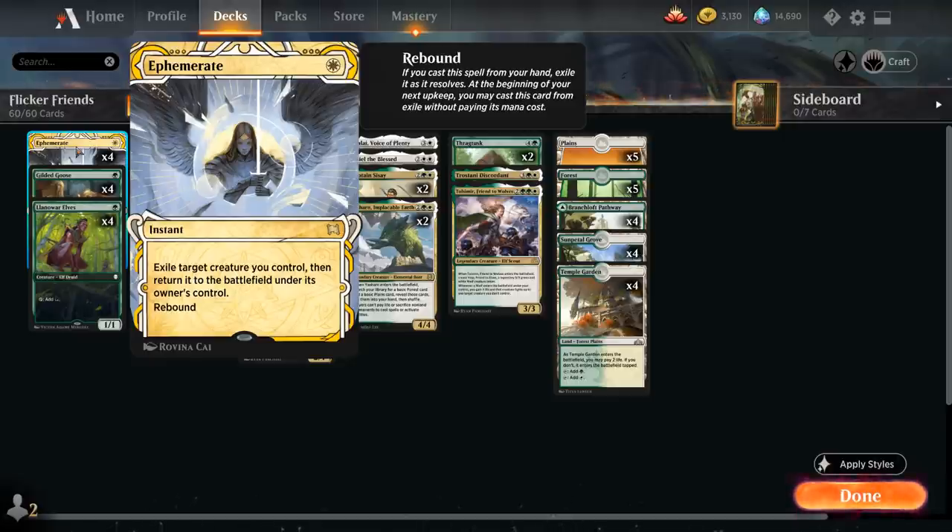So we essentially flicker one of our creatures, great for re-enabling any enter-the-battlefield abilities. Ephemerate also has rebound, meaning if we cast this spell from our hand we exile it as it resolves and at the beginning of our next upkeep we may cast it from exile without paying its mana cost. So at the end of the day we get to flicker two of our creatures for just one mana, which is a pretty great deal.